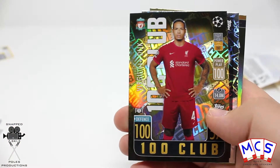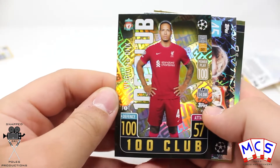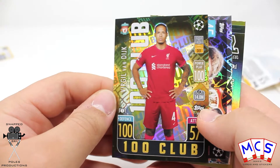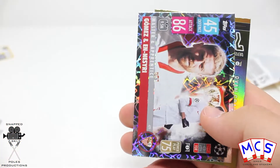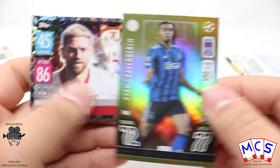And we were very lucky — we got a 100 club of Virgil van Dijk in this pack, which the statistics are twice as hard to find in comparison to the regular packs. These are 1 in 10, the 100 clubs, so that is not bad going at all. And our limited edition is Ryan Gravenberge.